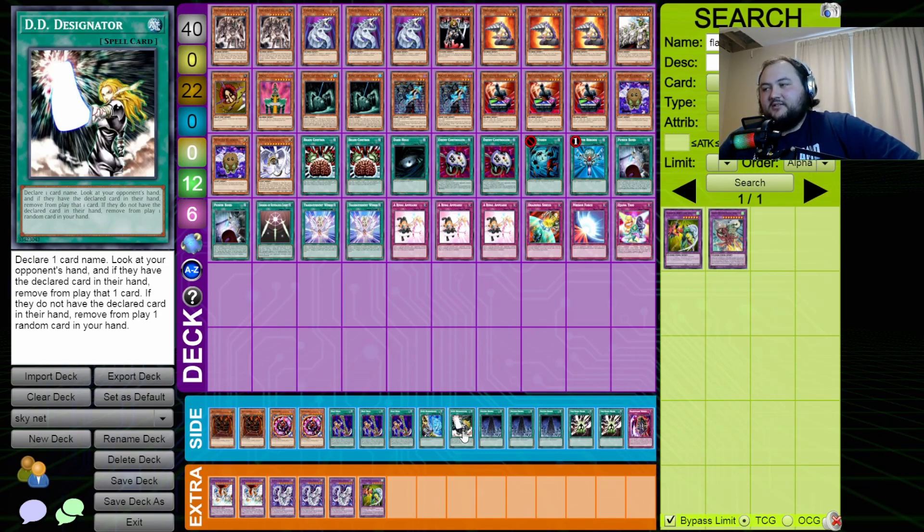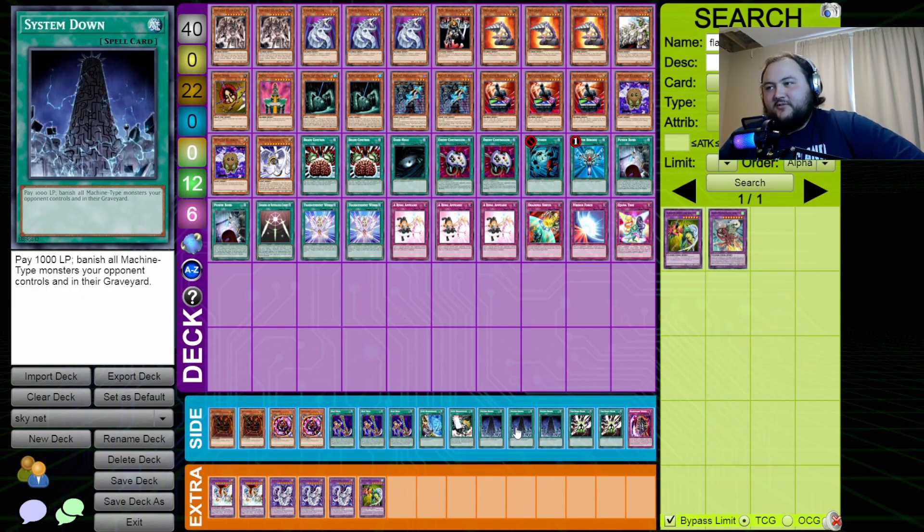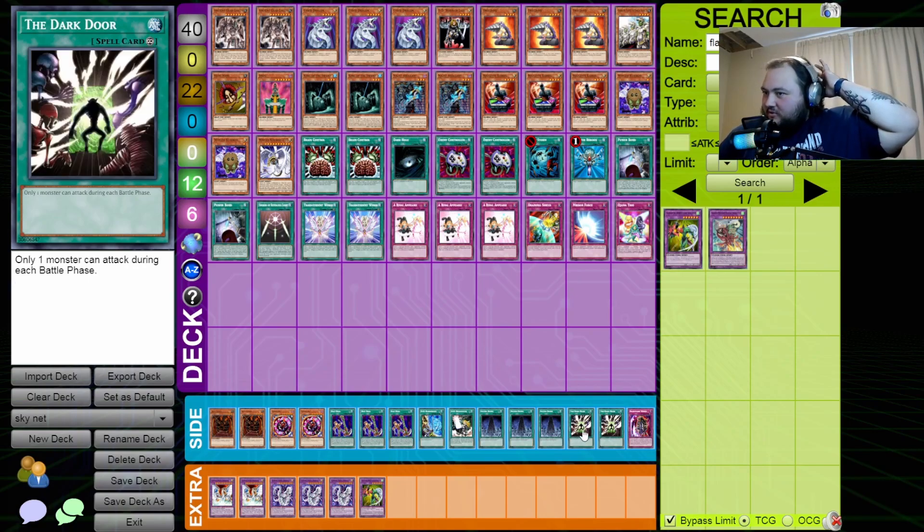DD Borderline — if there are no spell cards in my graveyard, neither player can conduct their battle phase, giving me time to set up. DD Designator lets me look at his hand if I declare a card name — if he has it, it's banished; if not, I have to banish one from my hand randomly. System Down is here primarily for Cyber Dragons: I pay 1000 life points and all machine monsters on his field and in his graveyard are banished. Two copies of Dark Door so only one monster can attack per battle phase, and Nightmare Wheel to lock down problem monsters.